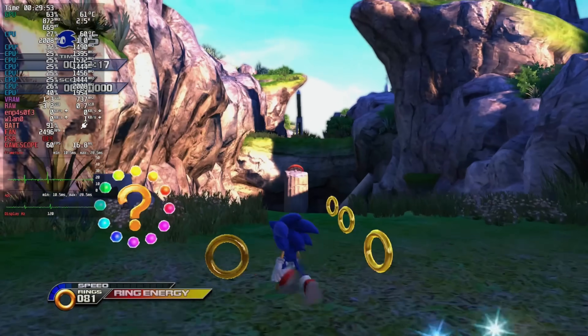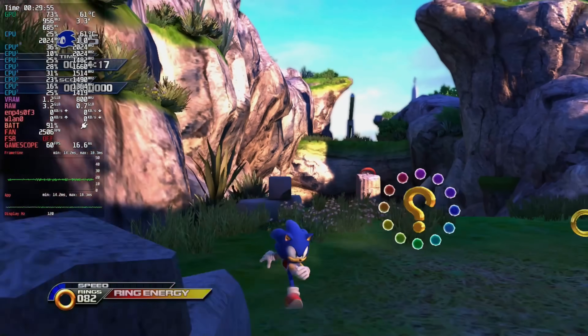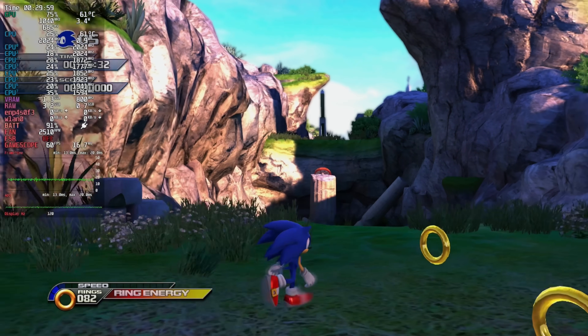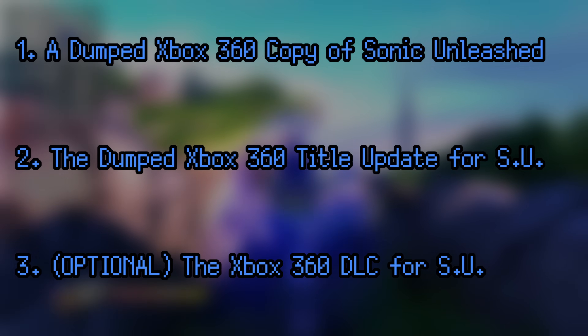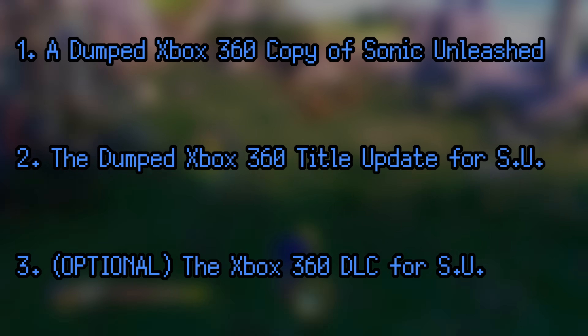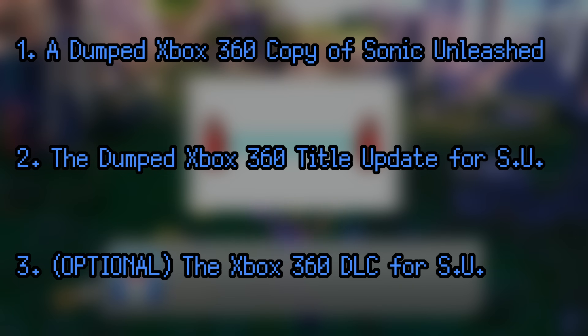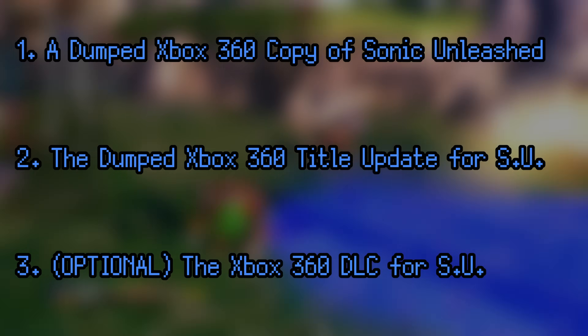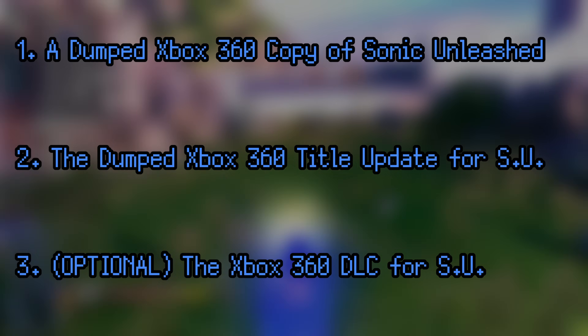Now let's talk about how to actually set this up. You won't need very much for this tutorial, but you will need a couple of things that may not be possible to get legally anymore. First and foremost, you'll need a dumped copy of the Xbox 360 version of Sonic Unleashed and its title update. These are non-negotiable. The PS3 versions don't work, nor do the Wii and PS2 versions — it has to be the Xbox version.